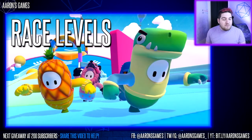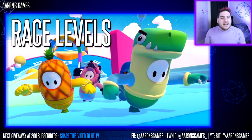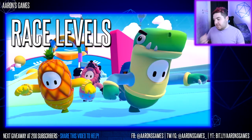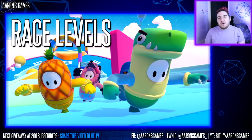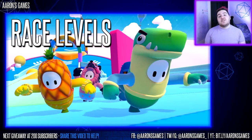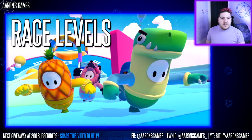We're going to start with the racing levels, of which there are many in the game. Generally the objective is to reach the finish line as fast as possible while avoiding obstacles along the way. These are the bread and butter of Fall Guys Ultimate Knockout — they tend to be the most prevalent rounds you'll experience in the game. Let's look at the first level.